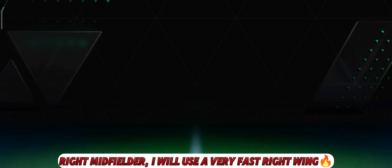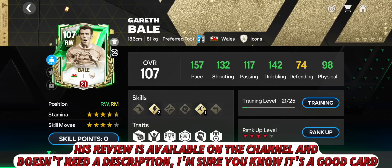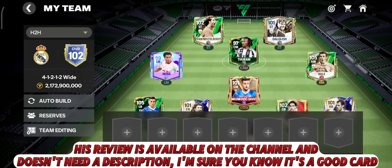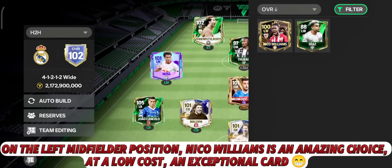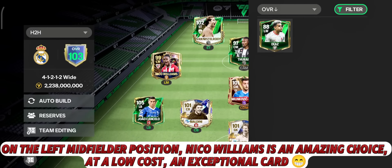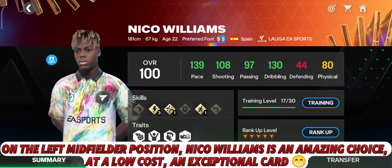For right midfielder I will use a very fast right wing — his review is available on the channel and doesn't need a description. On the left midfielder position, Nico Williams is an amazing choice at a low cost, an exceptional card.